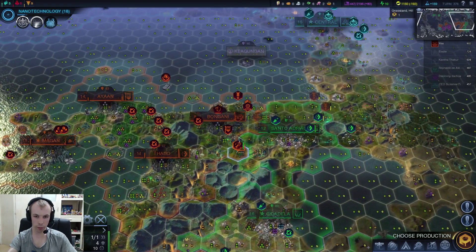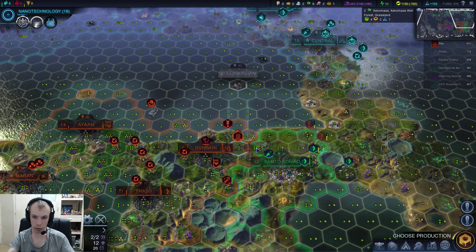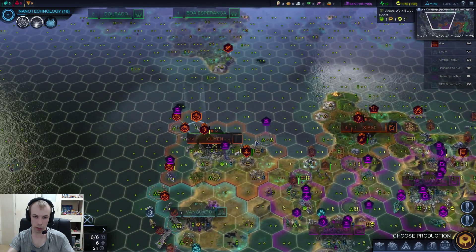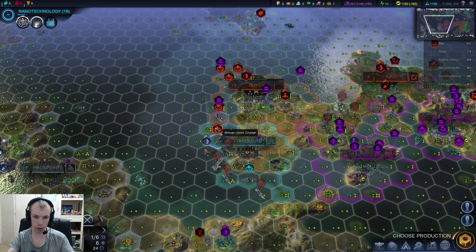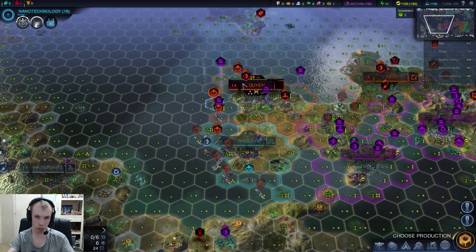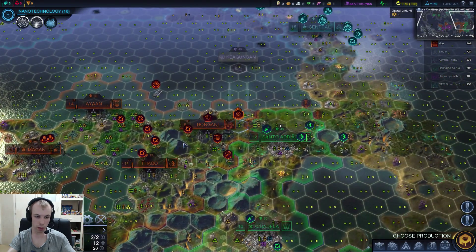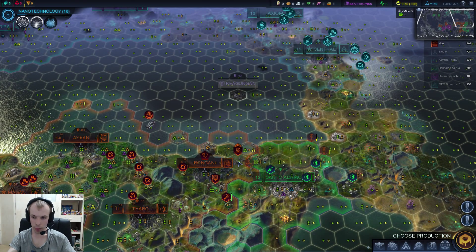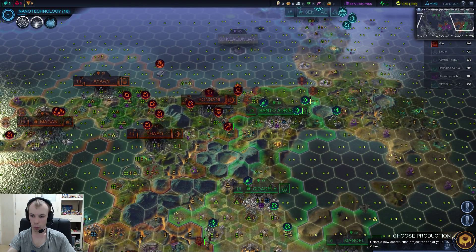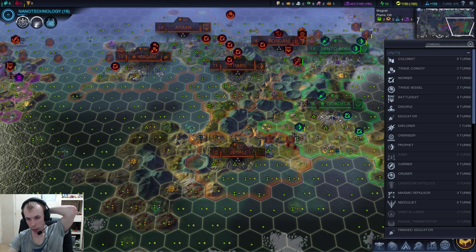I'll continue to have him just fortify and heal. I'll leave my overseer there as well. I think I'll move my raptor bugs in to see if I can do anything with them. They can't move right now — he's healing. Finished building an educator.